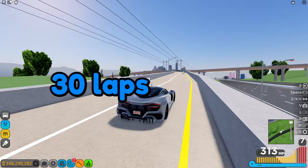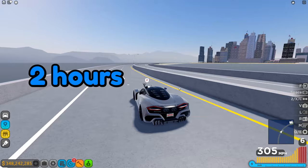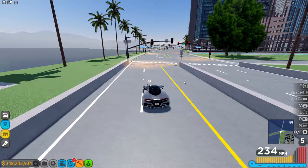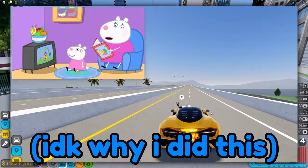Doing 30 laps per hour — you might crash a couple of times but it's fine — will get you 750k per hour. So if you do two hours of highway grinding you'll get 1.5 million. The benefit of highway grinding is you can put on a YouTube video or Netflix in picture-in-picture mode in the corner of your screen and basically just watch while you're grinding.